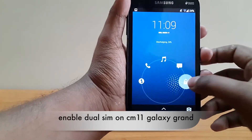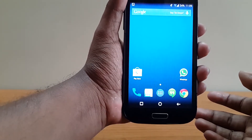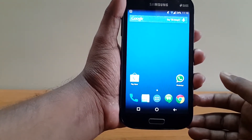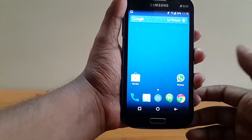Hey guys, Chinma here, back with another tutorial. If you might be familiar with CyanogenMod 11 on your Galaxy Grind, then you must know the latest update allows you to enable dual SIM on your phone, but it's not directly available on your phone.